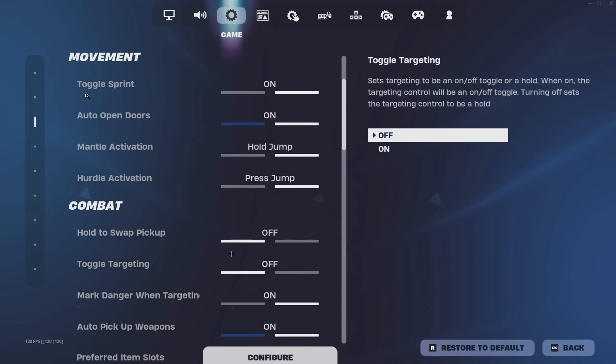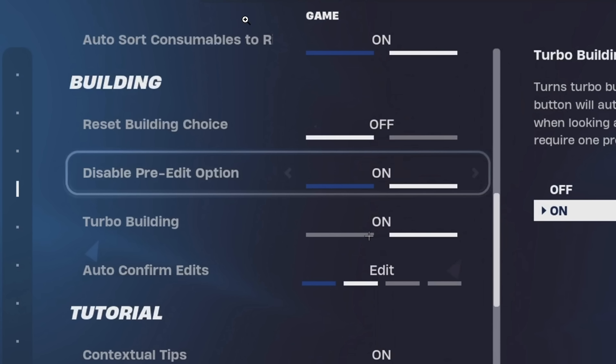For his game settings under movement, he's got toggle sprint on, auto open doors on, and his movement set to hold jump and press jump. Pull to swap pickup is off, toggle targeting is off, and auto pickup weapons is on. For his building game settings, reset building choice is off, disable pre-edits is on, turbo building is on, and for auto confirm edits, this is set to edit — the second option — so he does use it.